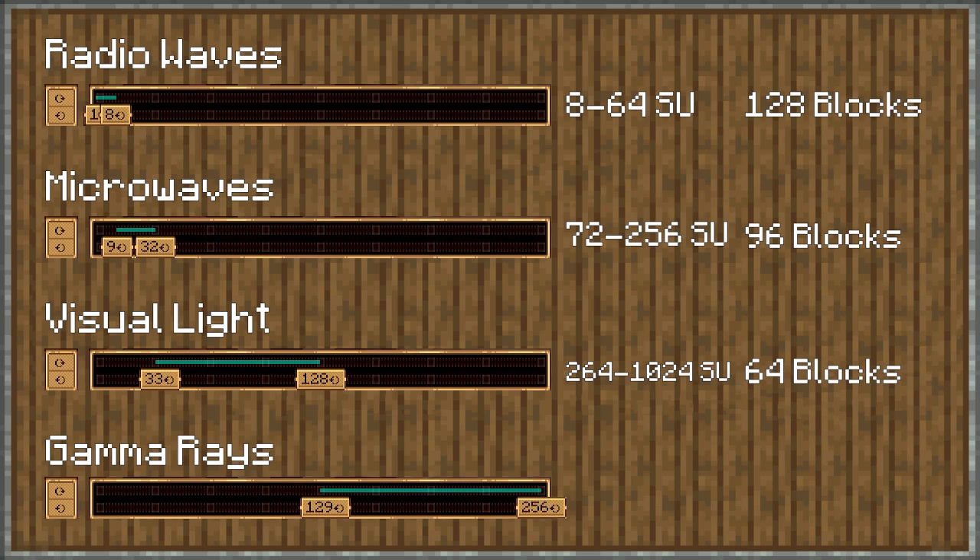And then lastly we have gamma rays, which require 129 to 256 rotations per minute, and can do from 1032 to 2048 stress units. They all share different similarities as well as a few differences, so let's take a look at those.